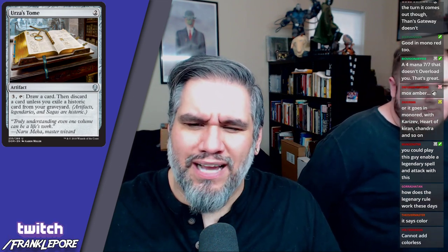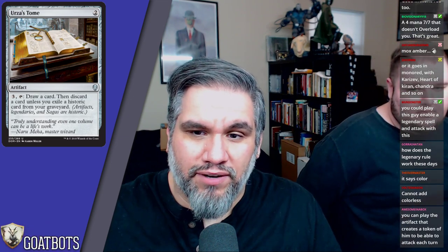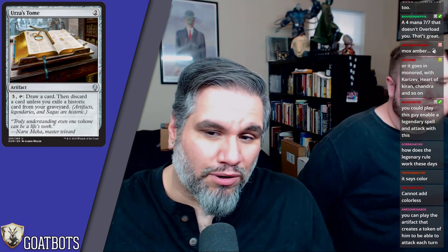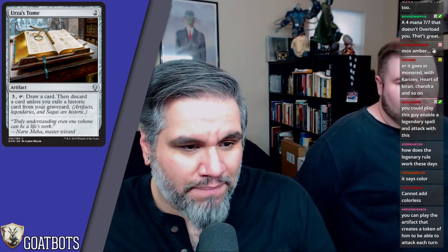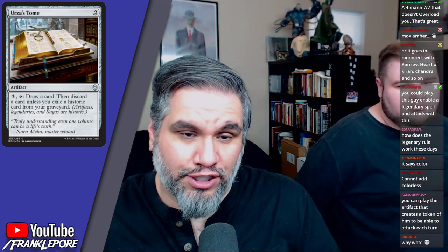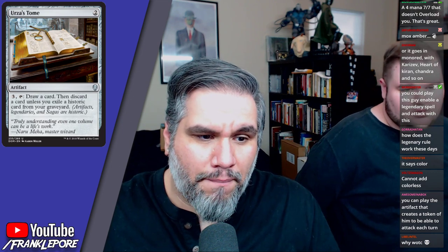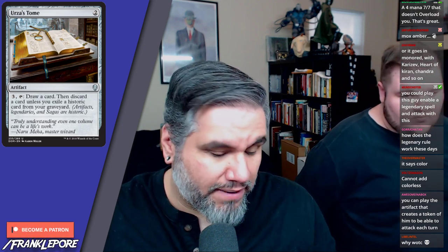Urza's Tome — two mana. Three mana and a tap: draw a card, then discard a card unless you exile a historic card from your graveyard. Not bad — in the late game you're pitching lands, or if you can exile an artifact from your graveyard it's just free card draw for three mana. I could definitely see this making it into a control deck — it seems fine.